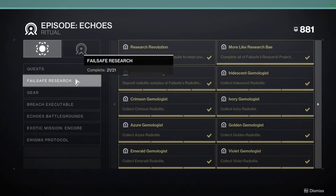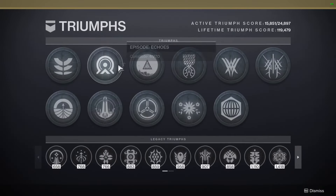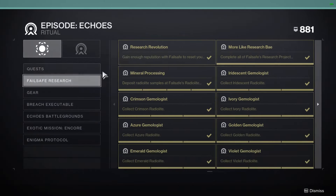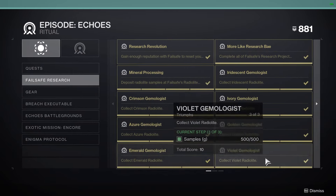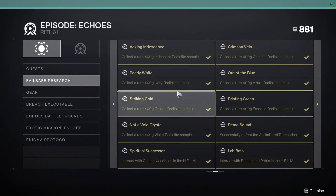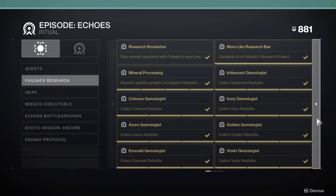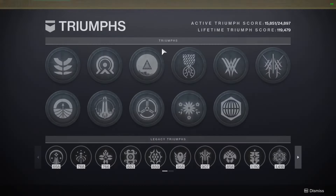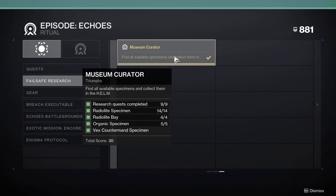The next one is the 14 Radiolite Specimens. Radiolite Specimens are all these triumphs — the Josev Research triumphs, fourteen in total. All 14 triumphs here, each one will give you one specimen piece. It's very important: all of those together equal the Radiolite Specimen triumph.